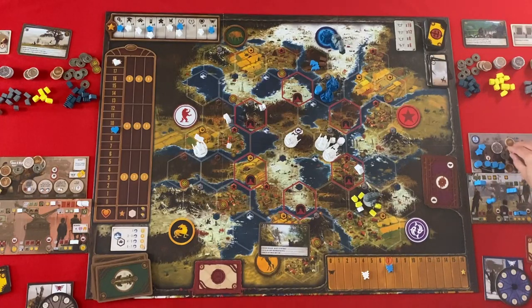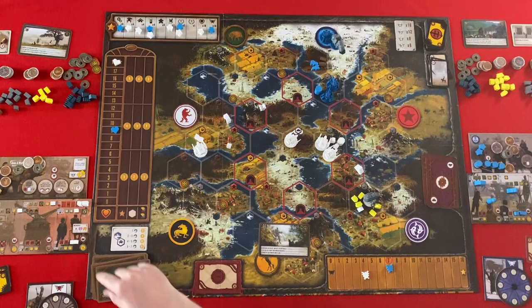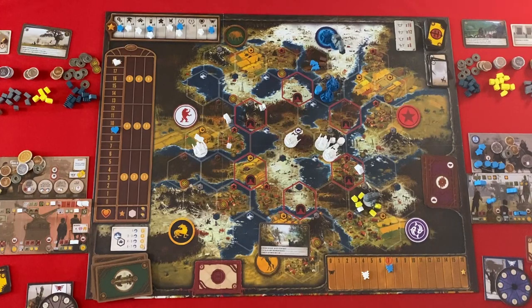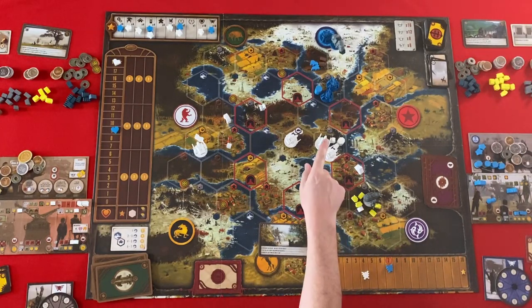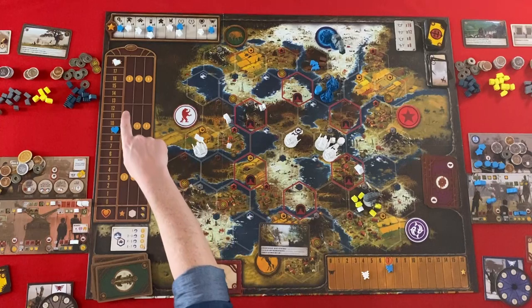So we'll do our final scoring. We start off with stars. I got six stars — multiply by five — so that's thirty. And I got four stars, so four by four is sixteen. Territories: I only have one, two — so two by four is eight. I have one, two, three — and three is six for the factory territory. Seven, eight, nine, ten — by five is fifty.